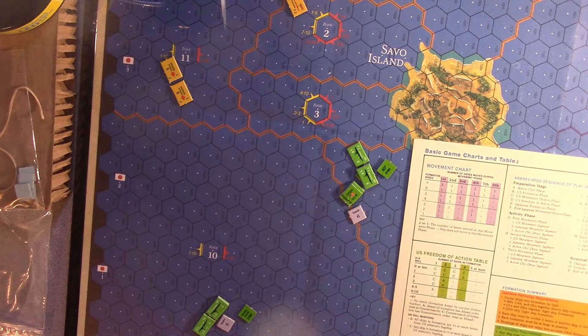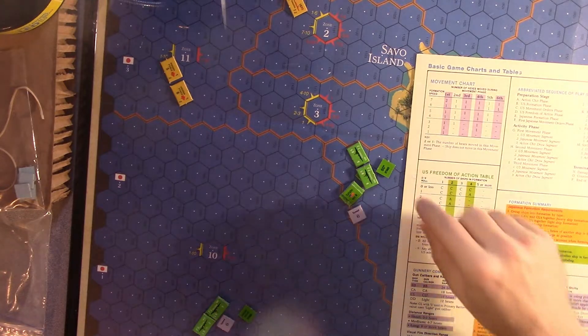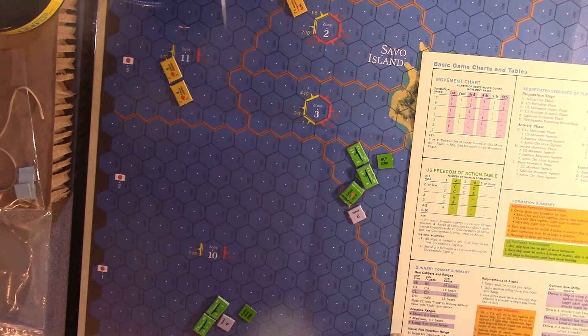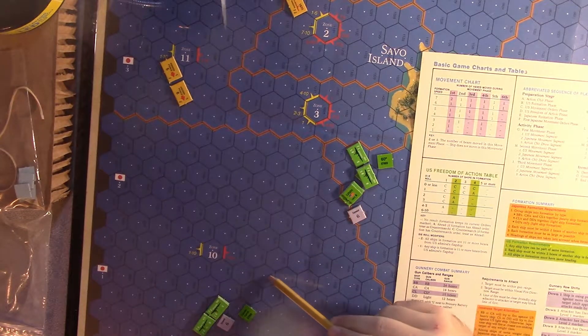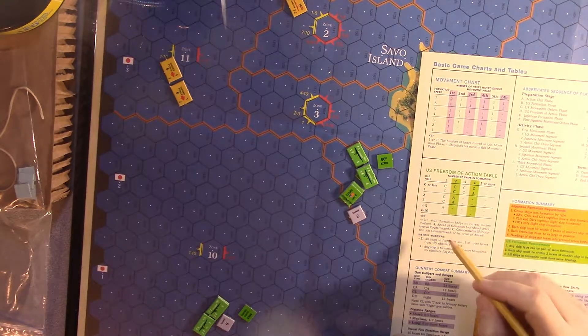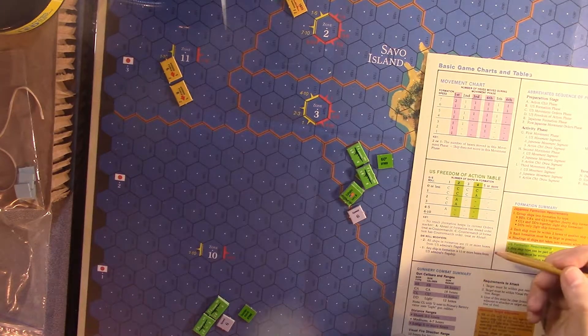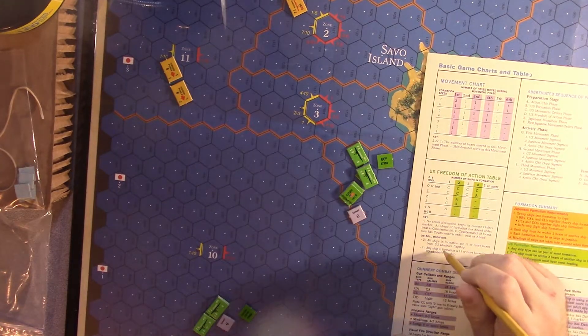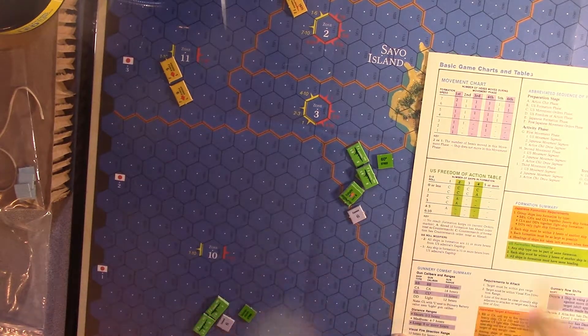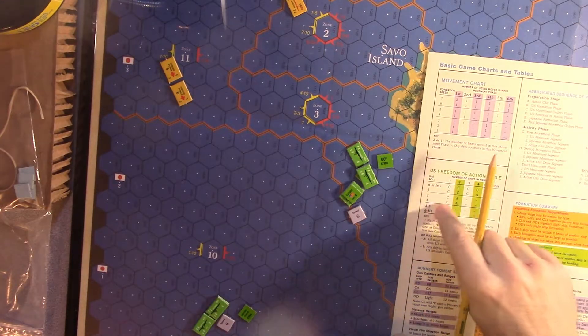Then it's the US freedom of action phase. This is what got us in trouble last time. It says all ships in formation are 11 or more hexes from the Admiral's flagship. This is the flagship. Counting out — they're right at 10. Any ship in the formation is within 10, so I don't think there's any penalty. The rule is: if the entire formation was 11 or more hexes away, it'd be a minus two to the roll; if one ship is at 11 and the rest are at 10 and under, it's a minus one. They're all within 10, so no modifier.